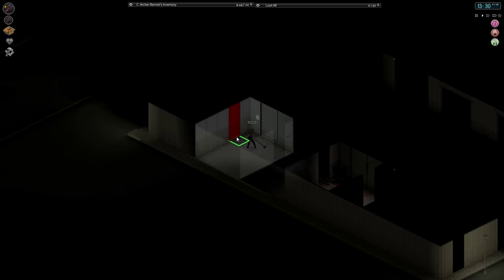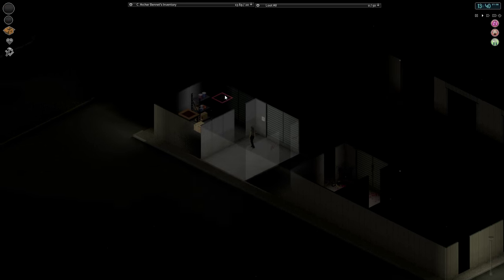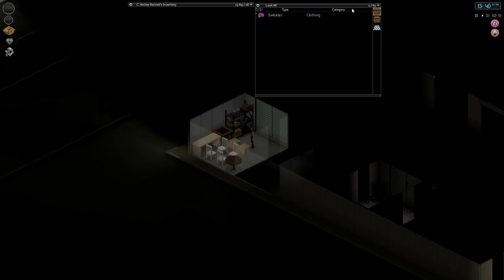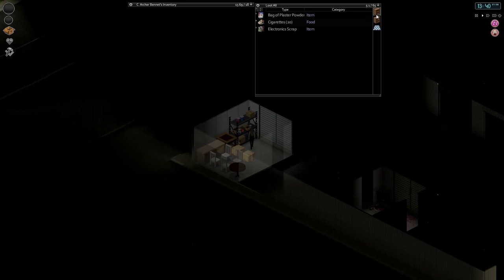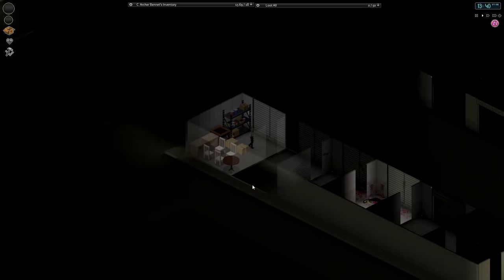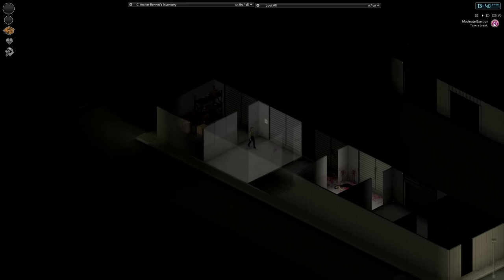We only have one more side and then we'll be done with this one. Swing slowly. There we go. Let's put that away for now. Gas can, kettle, sweater, cigarettes, electronic scraps, orange paint. Well, that didn't end up being very useful, did it?